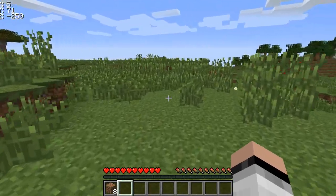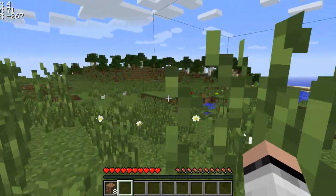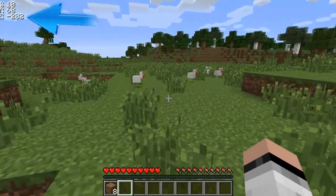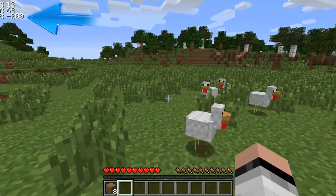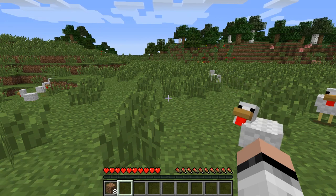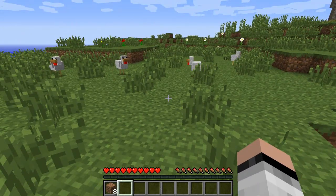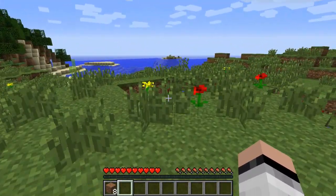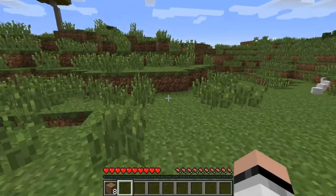Another thing is if you want to disable the coordinates at the top left corner, just in case your friend comes over to your house and you don't want to let him know that you're cheating in your survival mode, you could cover that up. All you have to do is press the J key and it's gone. So if your friend comes over and says, 'Hey Steven, do you cheat?' you could be like, 'No, I don't cheat.'